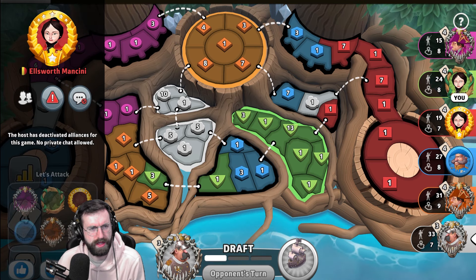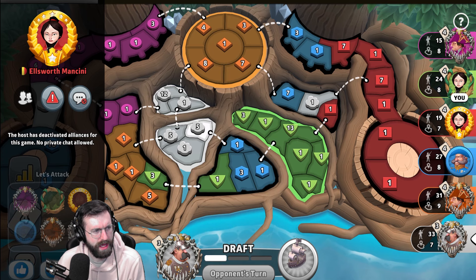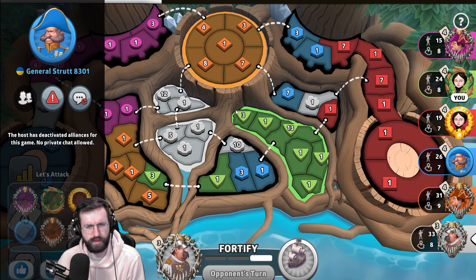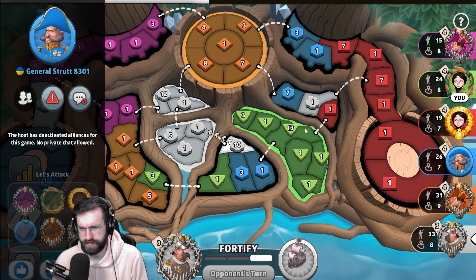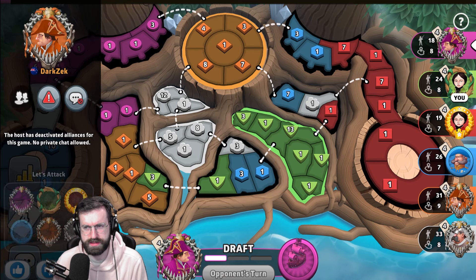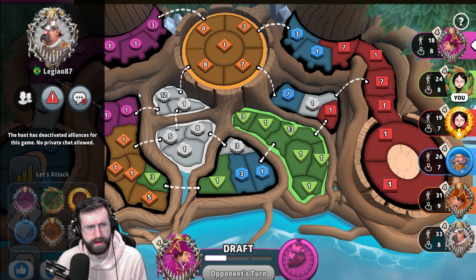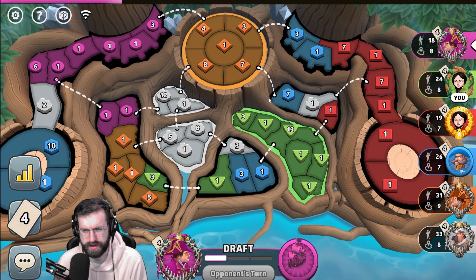I'm CMoney, the Grandmaster-level player from the United States in the second position. The red player, Ellsworth Mancini from Belgium, is in the third position playing as red. The blue player, General Strutt from Ukraine, is in the fourth position. The orange player, Dark Zek from New Zealand, is in the fifth position playing as orange. The white player, Legiao 87 from Brazil, is playing as white.